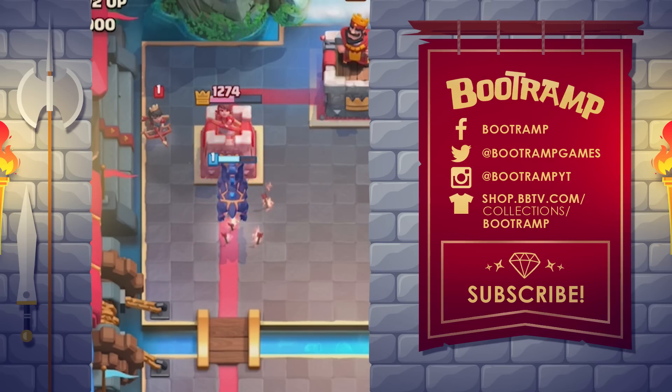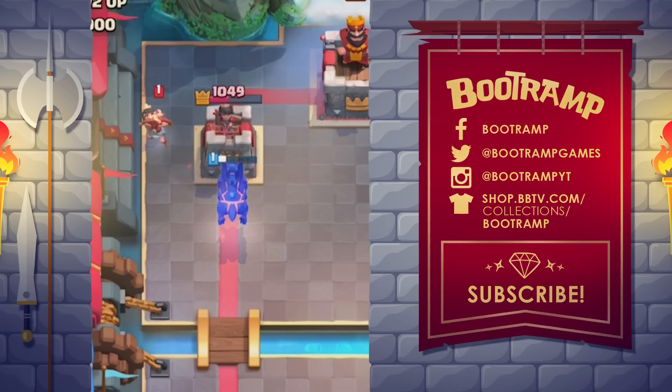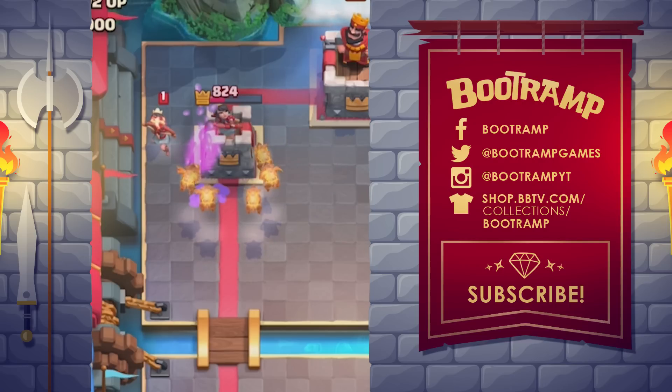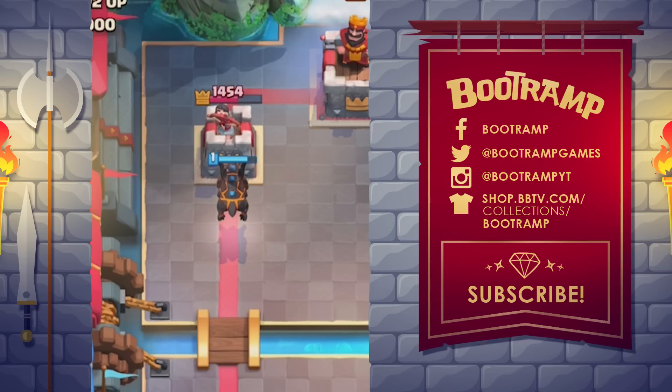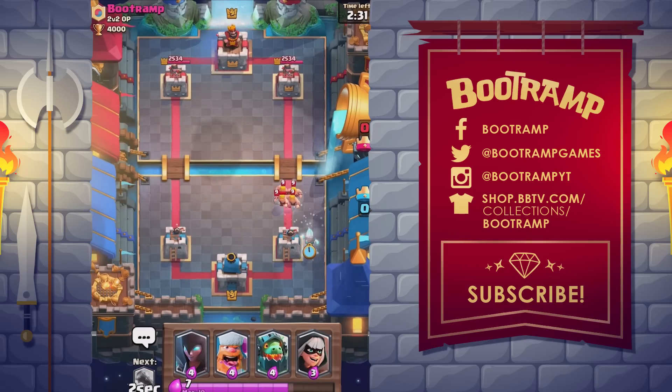Number 9: the legendary Lava Hound. The Lava Hound is unlocked from Pekka's Playhouse arena 4. It is a building-targeting, short-range flying troop with very high hit points and low damage. Upon death, it bursts into six spread-out Lava Pups which deal the same damage as the Lava Hound but have much lower hit points. A Lava Hound costs seven elixir to deploy.